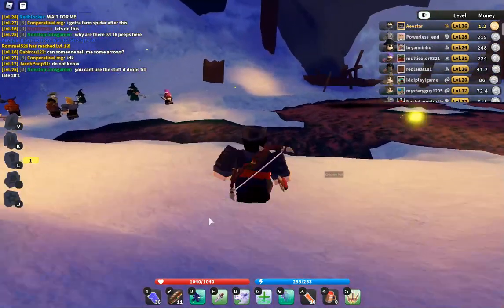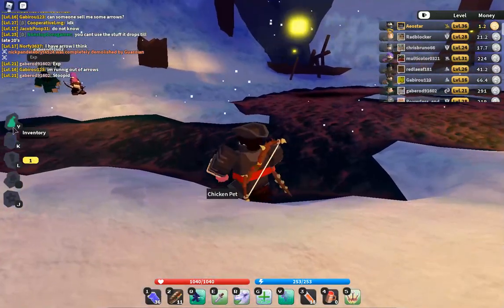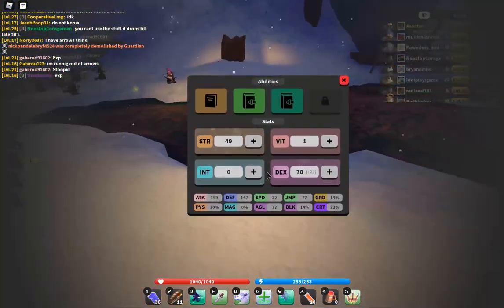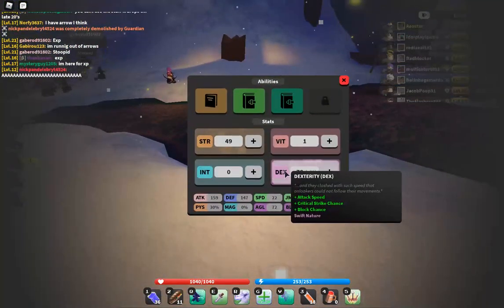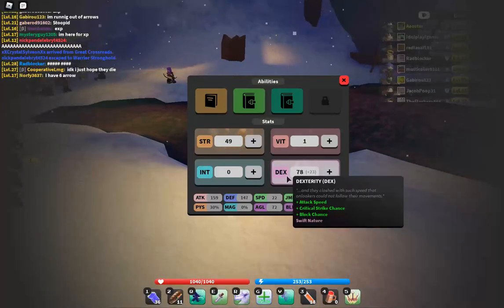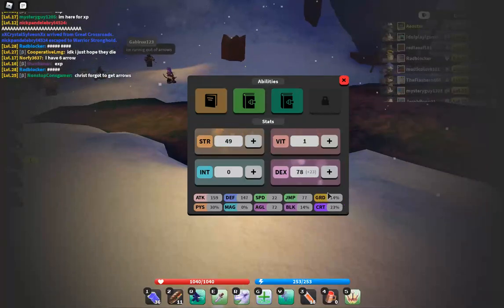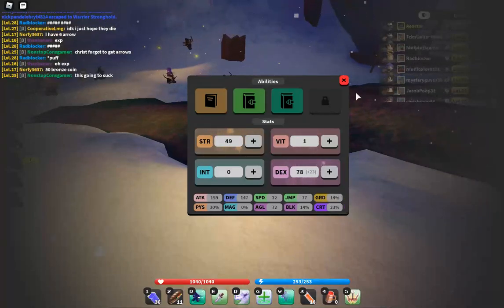Alright guys, welcome. Today I want to talk about Dexterity. It's a confusing stat. Whenever you hover over the stat, you see attack speed, crit chance, block chance — it's quite crazy. But you also get bonus greed at a certain stat point, so I want to talk about that today.